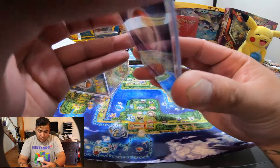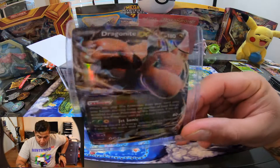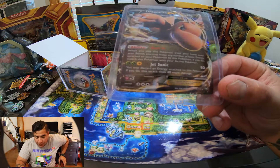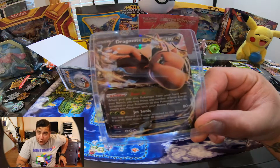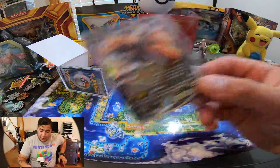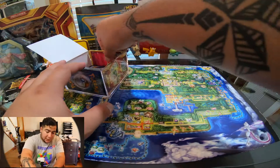It comes in a card protector already — look at that! You guys think this is just a Dragonite? It's something special, it's something special. Let me know in the comments — that's pretty cool. Let's put that to the side and see what else is in here.